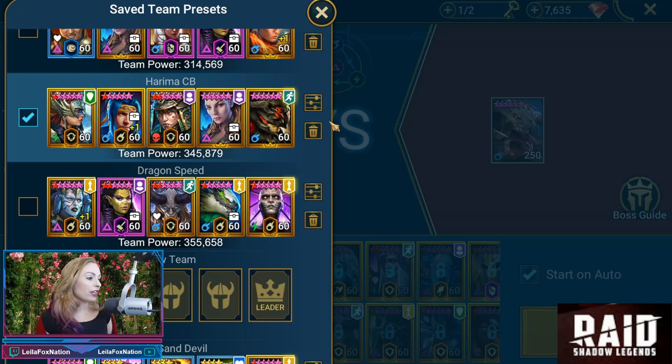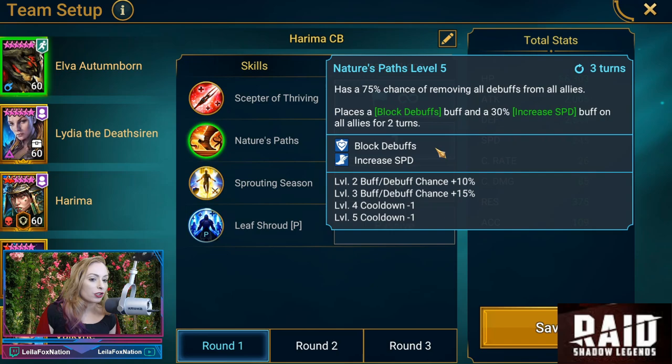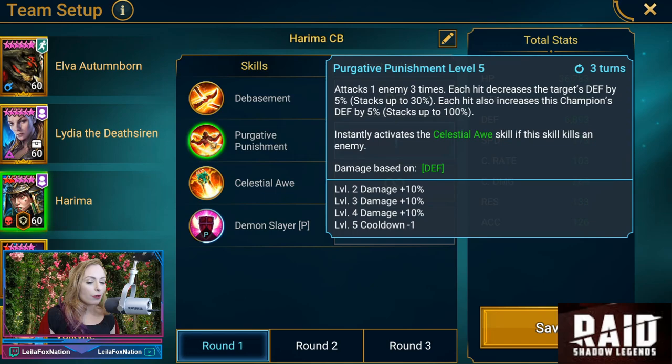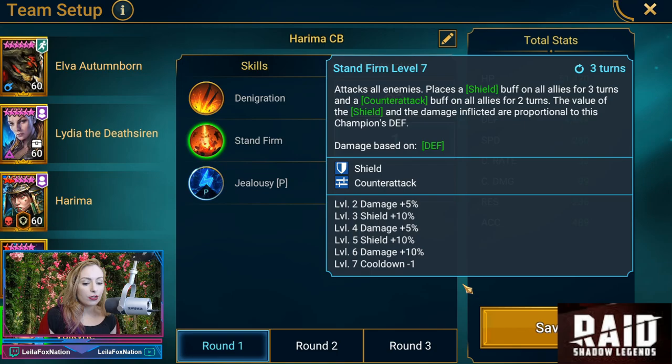Here we are in Ultra Nightmare Clan Boss. The team is: Elva, Lydia, Harema, Ninja, and Valkyrie. Let's check out the presets. For Elva: Scepter of Thriving — continuous heal; Nature's Path — removes all debuffs from allies, block debuffs, increases speed. Lydia: Siren's Whale — decreased defense, weakened strength, increased speed; and Nullification's Poison Sensitivity. Harema: Purgative Punishment — hits three times, decreases the target's defense, increases her defense. Ninja, we're leaving alone. Valkyrie: Stand Firm — shield and counterattack.